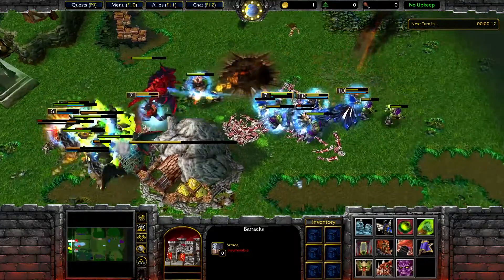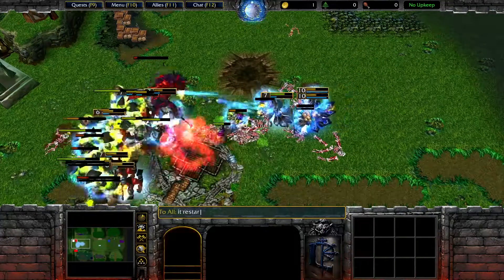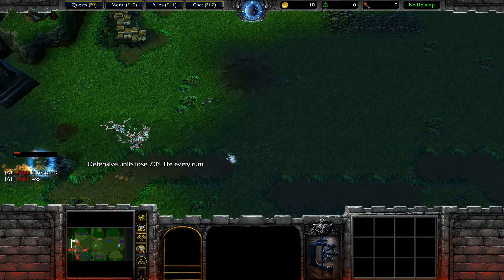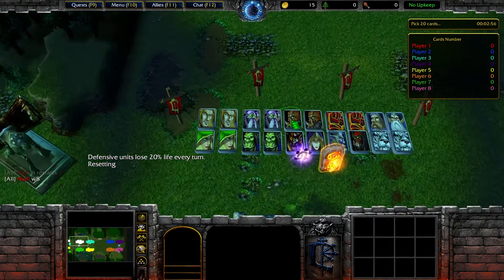I've lost all my structures — this might be a loss. This might be the perfect moment to convince Steel to change his strategy to mine, so you can see more of the Blackrock Orcs.